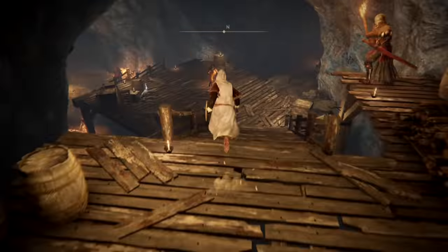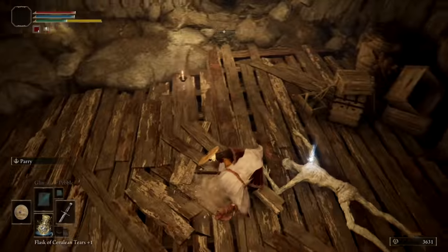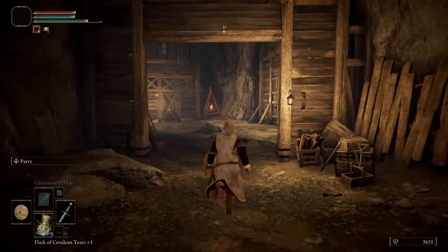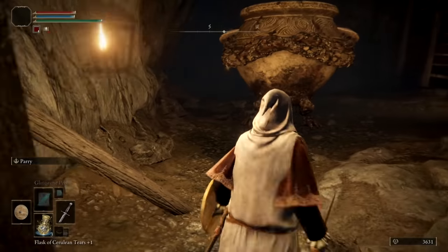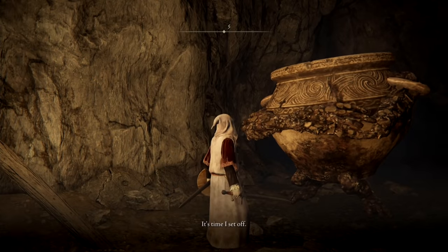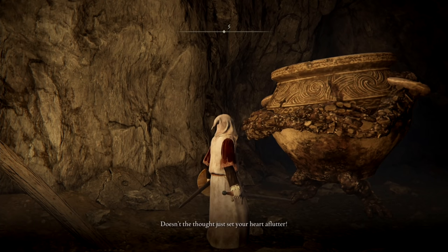It is important to note that there is a back entrance to the tunnel in Limgrave that'll let you talk to Alexander, but in order to hear everything that he has to say at this location, you'll want to enter from the main entrance in Caelid, which may seem daunting at first since it appears to be a sheer drop all the way down. Not to worry though, there are ledges lit by candles that you can jump down onto to reach the bottom safely. The Gale Tunnel is extremely small as dungeons go, and you can easily sprint your way through it with little trouble at your base level. Once you open the locked door Alexander is standing behind, you can exhaust all his dialogue, and he'll mention the Radahn Festival once again. Once you rest at the site of Grace, which is right next to you, Alexander will leave for Radahn's Festival.